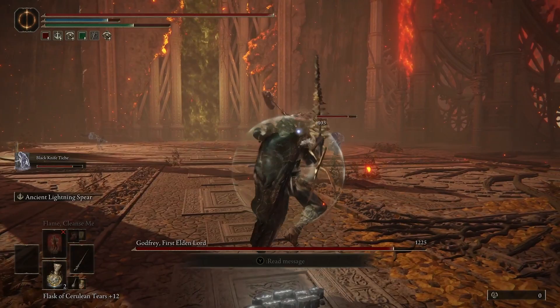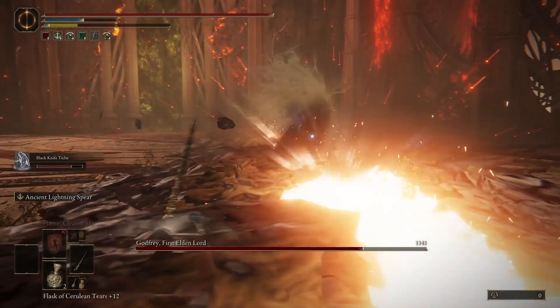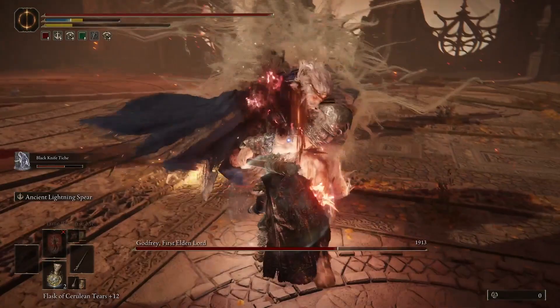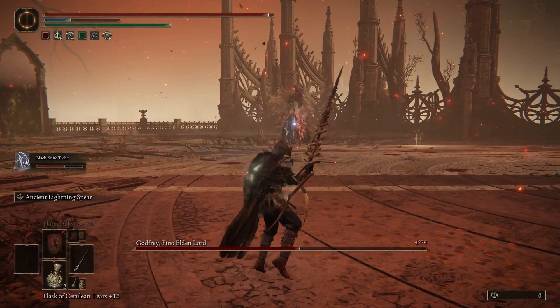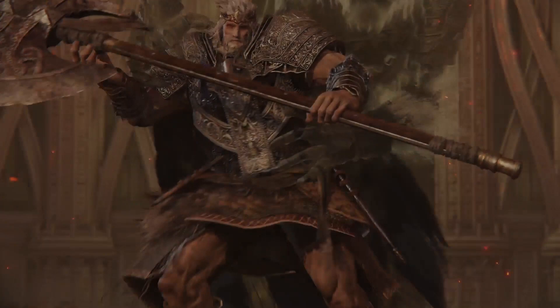This boss has some different stomps — he has some slow stomps and some quick stomps. You can jump over his stomp attacks and you can roll away from his attacks as well. He's going to do a little slow step and it's going to be like a little shockwave, and you can jump over that. Then I'm going to keep shooting him with my lightning spear.